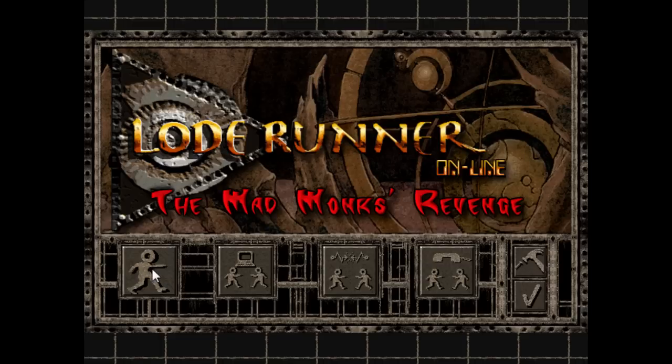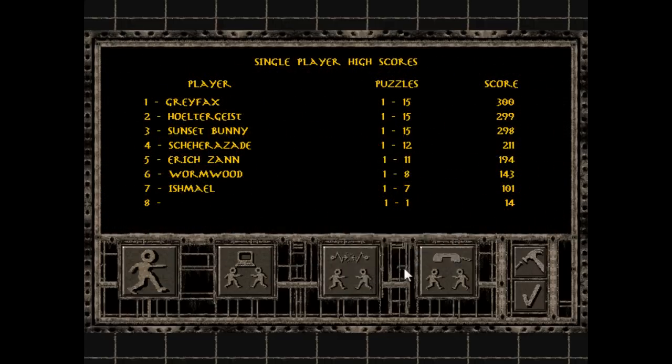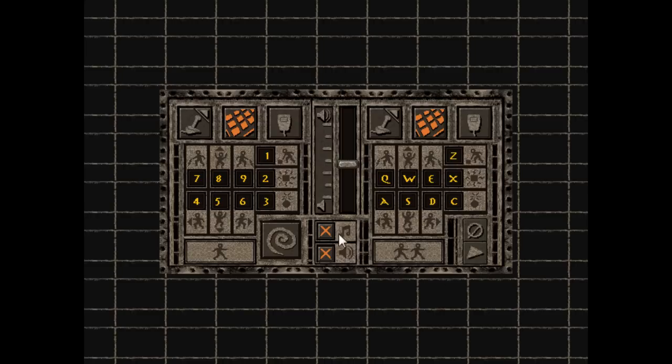Start it up and you're greeted with a menu very similar to The Legend Returns, but more streamlined. You've got options to start a single-player game, play a multiplayer game on the current PC, play multiplayer over a local area network, play multiplayer over a modem connection, create your own levels in the level editor, and change the options. Just choose your controls and volume levels, and that's it.